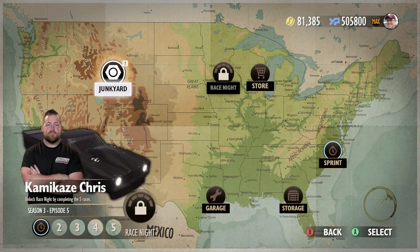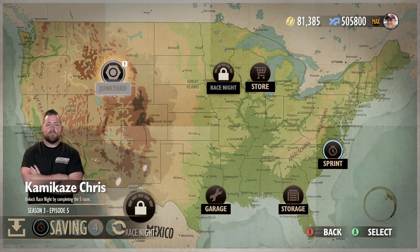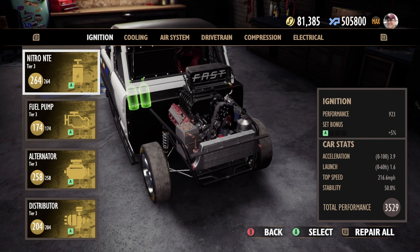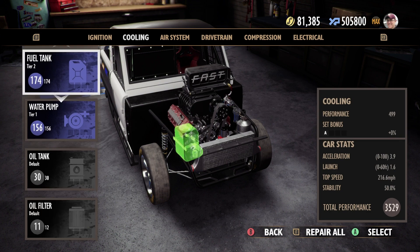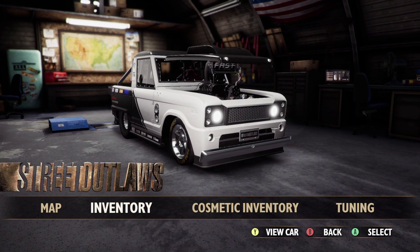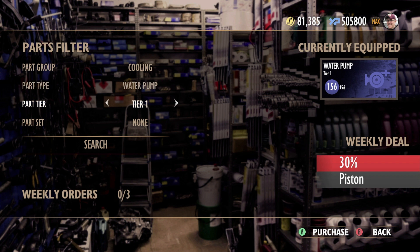All right, let's head to the map. So season three, episode five — we gotta unlock the race night by getting our five things done. Race night we're going up against Kamikaze Chris. Let's get this stuff done and then see what we can buy for our car. Let's figure out what we need first. Ignition's good. Cooling — we need a fuel tank, water pump. Let's head to the store — water pump, we have it. Cooling — we have a part set, oil pump.